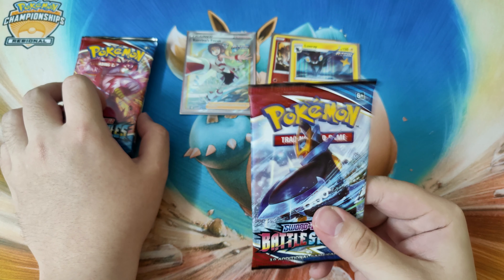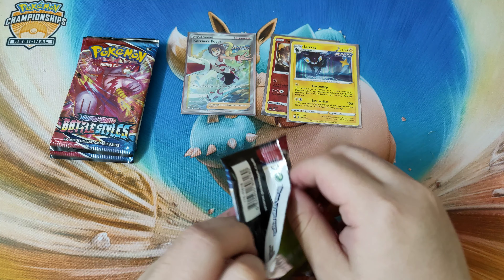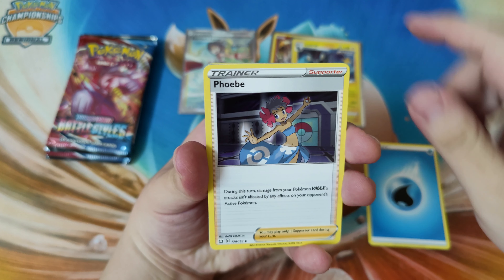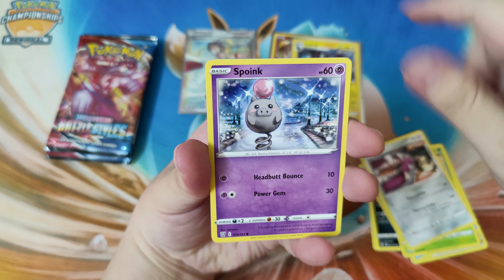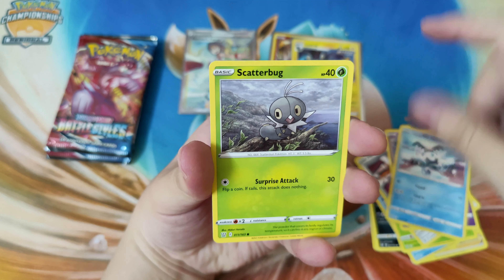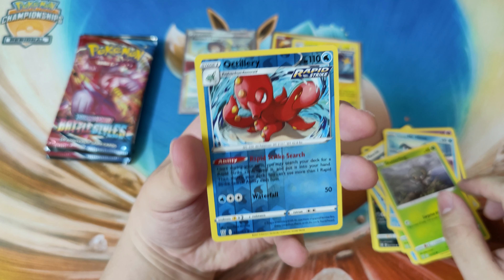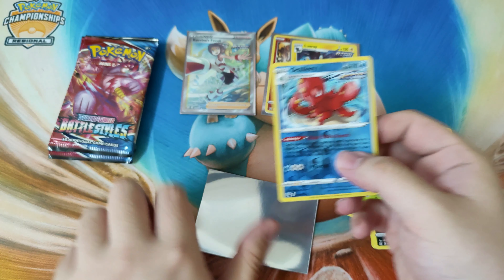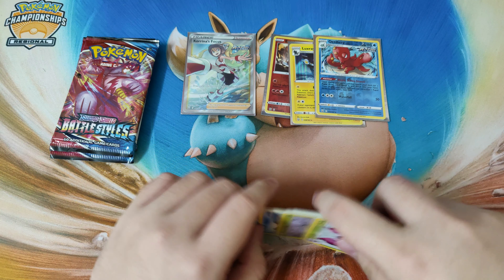Alright, four more packs to go - Empoleon. Let's see what we got in this pack. Code card for you. Starting off with Water Energy, Phoebe, Honchkrow, Bruxish, Caterpie, Marvell, Spoink, Glaring Mr. Mime, Scatterbug, and an Octillery Rapid Strike guys - look at that awesome Octillery! I'm gonna be keeping that one too, it looks too cool. And a Vivillon - let's get it in a sleeve and keep it over there.